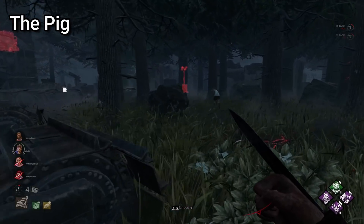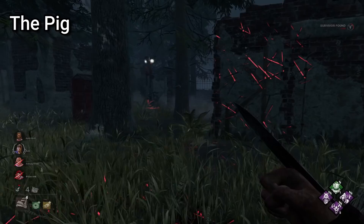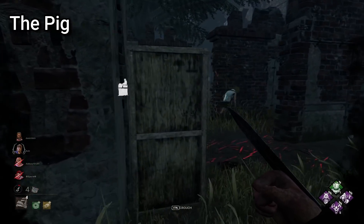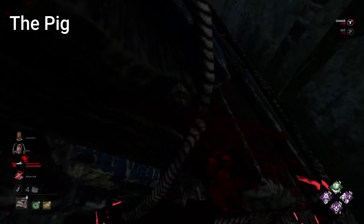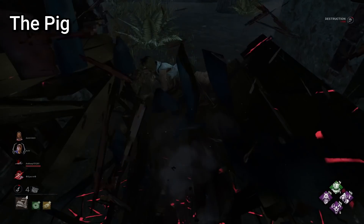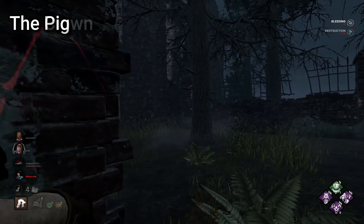For Pig, an interesting way to use your ambush attack is to scare survivors off of loops. If a survivor is staying on a loop and you're struggling to catch them, simply crouch where they can't see you, 99 your ambush attack, before standing back up and chasing them to the next area. The roar they hear from your ambush will often cause them to simply leave, rather than guess the direction you're coming from, as they assume you will ambush them.